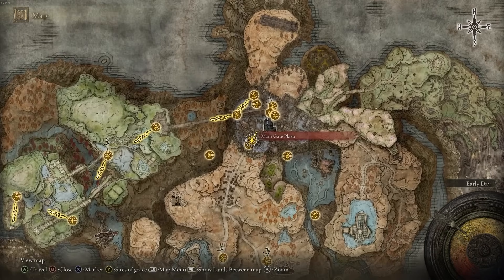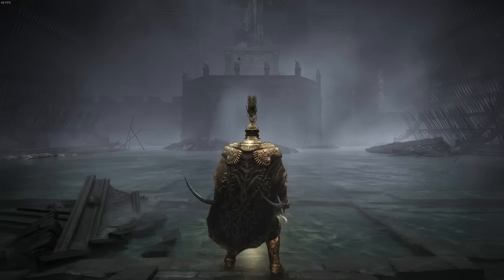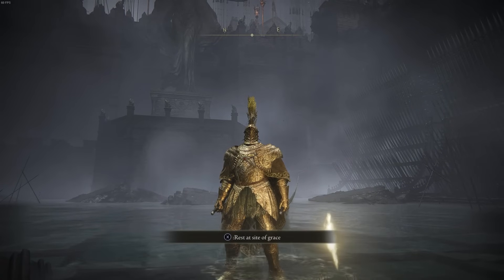The next one is at the Main Gate Plaza — this is the first boss of the Shadow Keep. Once you walk into this plaza you'll encounter a hippo boss, and as I said, all hippo bosses drop fragments. This one drops two.